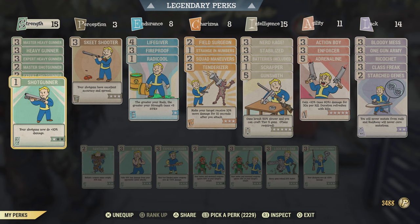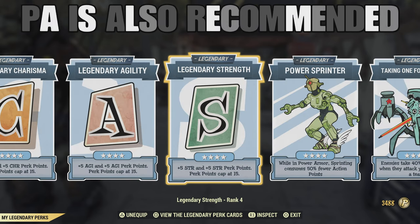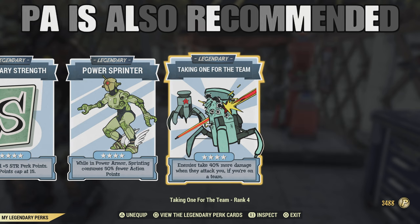I recommend Skeet Shooter — it's great for spread and accuracy. I also recommend Enforcer and One Gun Army, because that's what makes this gun so good: it pretty much instantly cripples everything. You'll also want Bloody Mess, Adrenaline, and Stabilized. Those are the perk cards I used. For legendary perks, this is what I used as well — you can switch it up, but this is what I recommend and I found the gun worked pretty well.